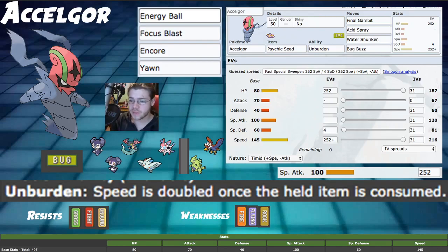Acid Spray is the biggest thing about us, and Final Gambit — both of those don't really measure our Special Attack very much. Acid Spray does a little bit of damage, but it's very minimal. So it's worth more to just invest into our HP. Talking about our bulk — yikes. 80 HP is not the worst, about average. But 40 Defense is pretty rough, and 60 Special Defense is also under average. Both are not very good.